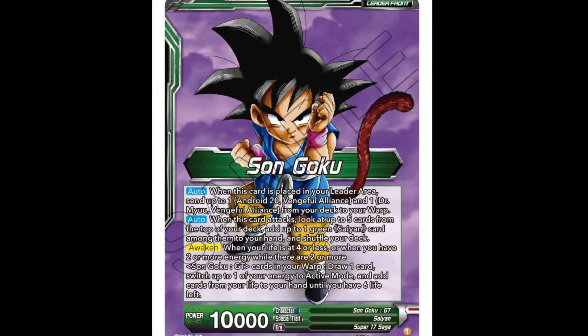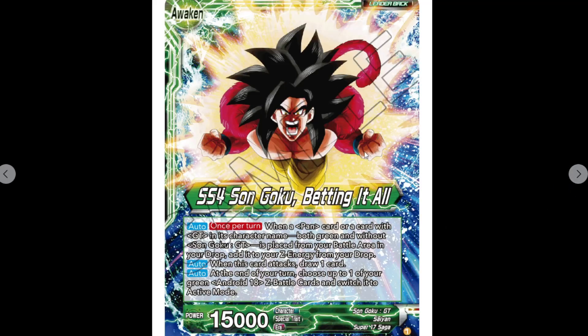I'm Joe and I'm Matt, and today we've got GT Goku from Power Absorbed. So the leader: when this card is placed in your leader area, send up to one Android 20 Ventral Alliance and one Dr. Mew Ventral Alliance from your deck to your warp. Also when this card attacks, look at the top five cards of your deck, add up to one green same card to your hand, then shuffle. You can awaken at four or less life, or if you have two or more energy while there are two or more Son Goku GT cards in your warp, draw one card, switch up to one of your energy to active mode. You've got six life, and then the awaken has three autos.